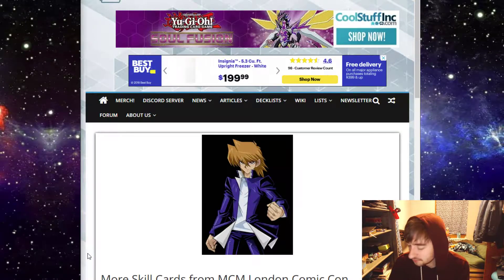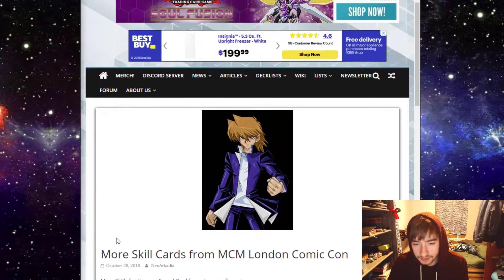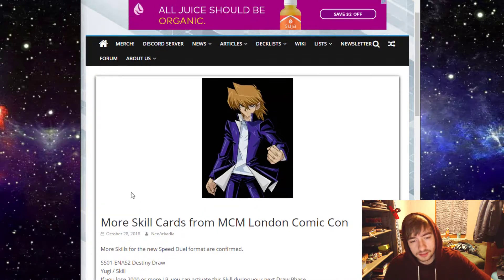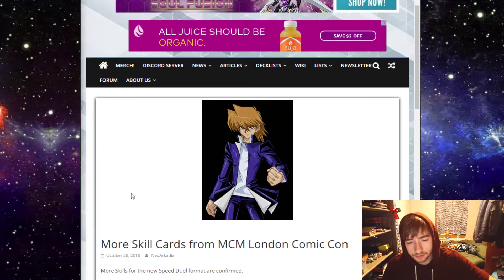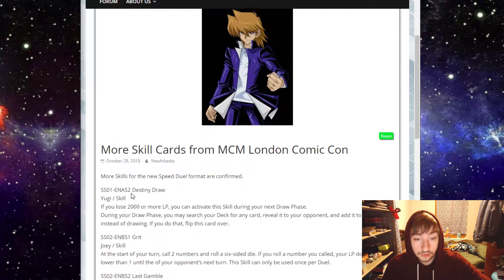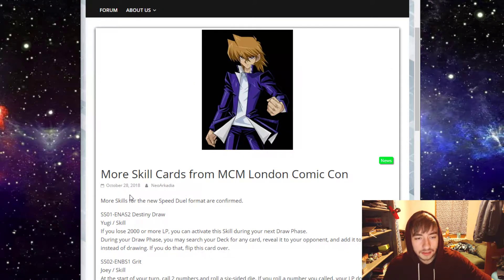Welcome back to Just Nuts. We've got a little news video here — a few more skills revealed at the MCM London Comic-Con. Three more skills revealed for the Yu-Gi-Oh Speed Dueling version of Yu-Gi-Oh, coming out in 2019. I just want to go over them here. I believe it's one Yugi skill and two Joey skills, so there's probably some luck-based shenanigans going on with Joey's. Let's start with Yugi's.